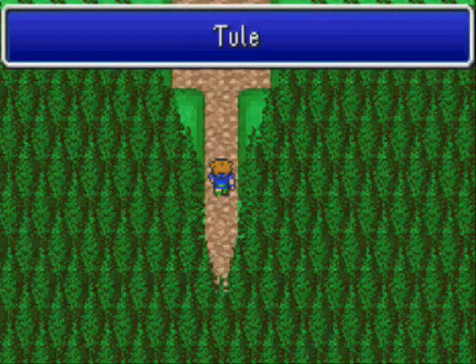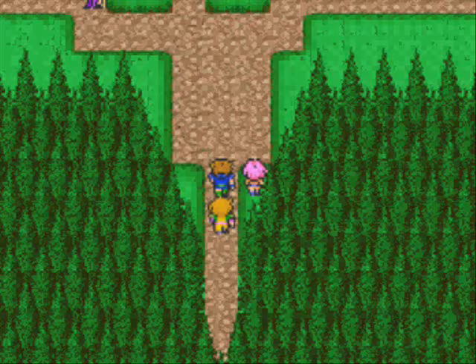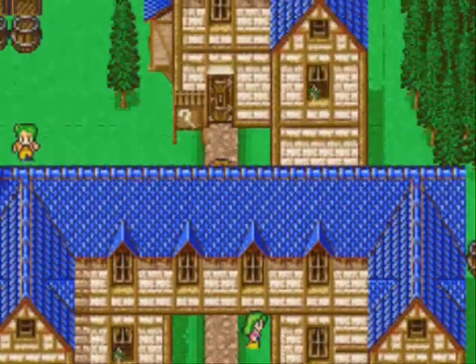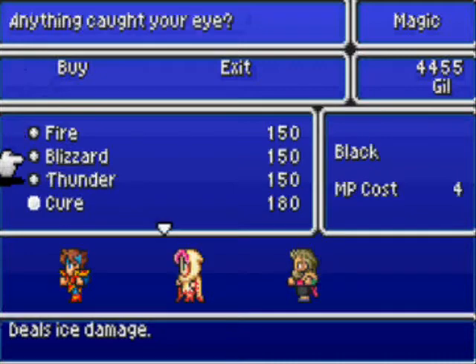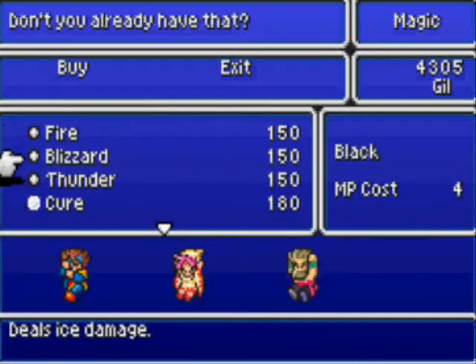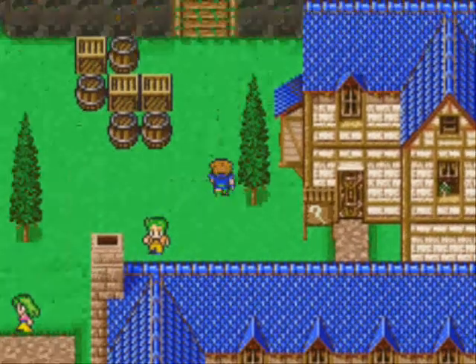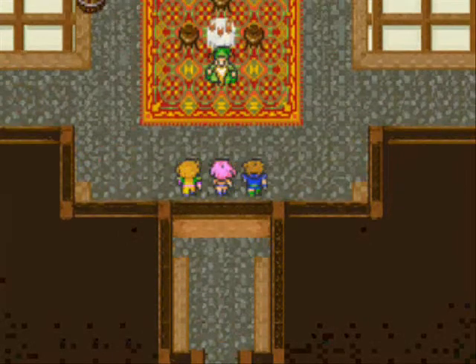We're back from the last episode. Faris, go back to sleep if you want to. You need to go back to this place — I'm just gonna buy the magics I didn't buy first. There's a mage here.